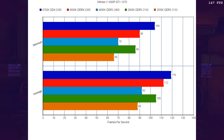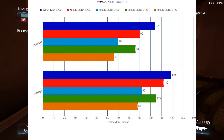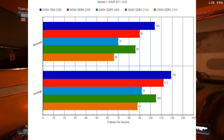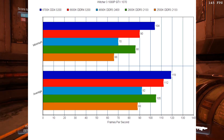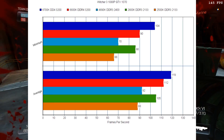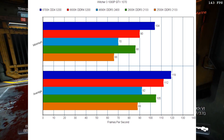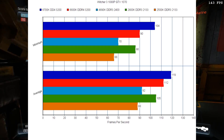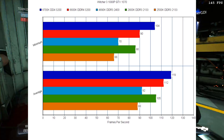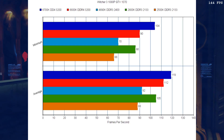If we look at the minimums, the story's pretty similar. The 6700K has the clear lead. The 6600K is behind that by a good bit. The 4690K and 2500K are well behind those two. But the 2600K is pretty close to the 6600K, and this is using much slower memory, which we know Witcher 3 thrives on fast RAM. This really shows that hyper-threading performance helps out a lot on Witcher 3.